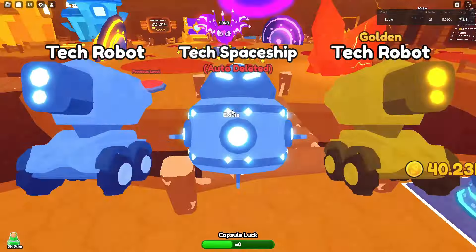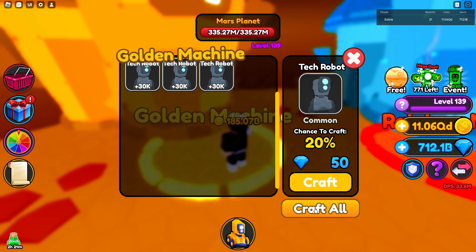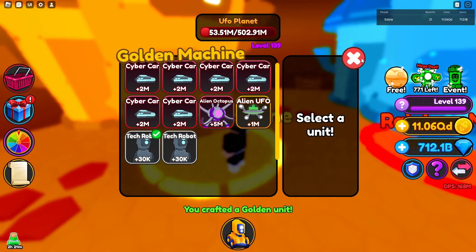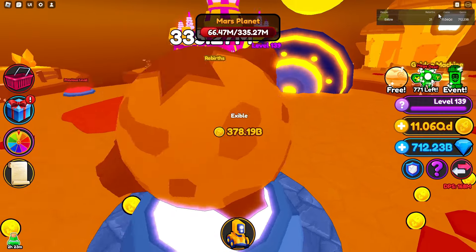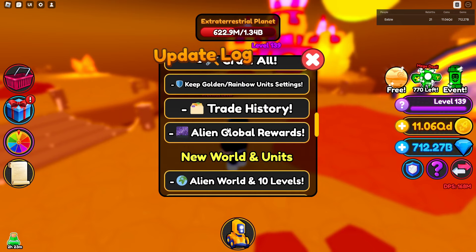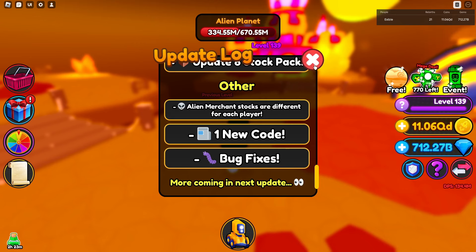Let me show you the new craft all button — it is really nice. Hatch some of these commons first to get enough. When you go to the crafting machines for golden/rainbow, you put them in, select the unit, and click 'craft all.' Then you choose what percentage you want to craft at — for example, with seven units I want a 100% chance, or click 80% and it'll do the math for you. You don't have to click one by one — that is a huge update.